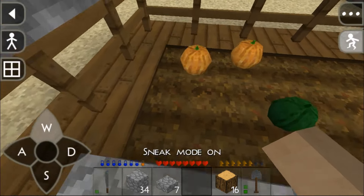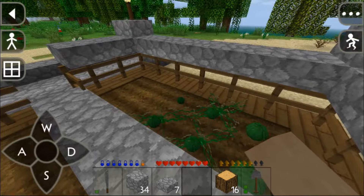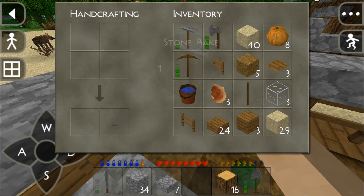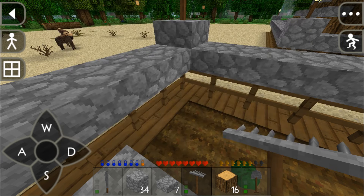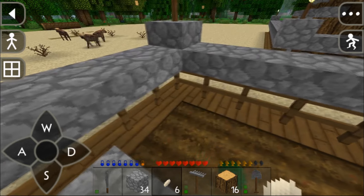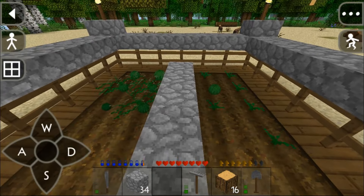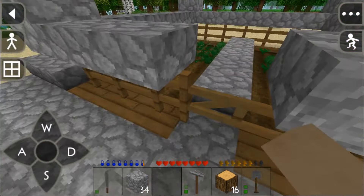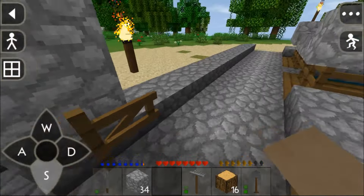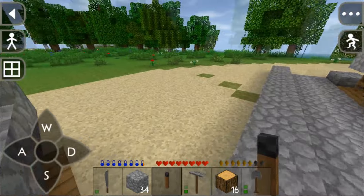I can grab the pumpkins without stepping on the soil, but I might have to make some changes to the farm. Let's go with six seeds this time. It's really fast — you can grow pumpkins really quickly, it's efficient and a great way to get food.